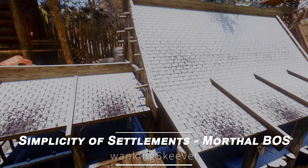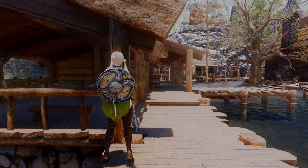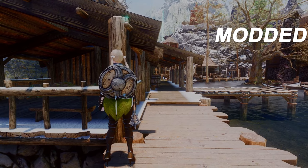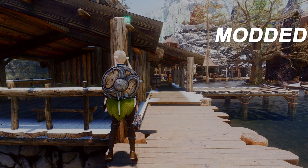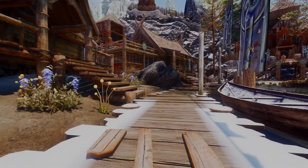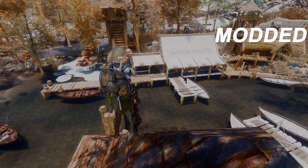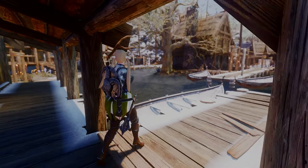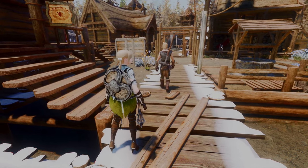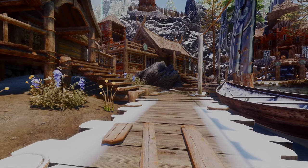Next up is Simplicity of Settlements Morthal Base Object Swapper. This mod uses the Base Object Swapper framework to make the snow in Morthal look more natural. For example, when used with Skyfall's Fortified Morthal, the snow accumulates on the sides of the paths, better representing the cold of Morthal. The original intention is to prevent snow from accumulating in the middle of paths where people walk and to vary snow accumulation on roofs depending on their position. If you want to experience realistic snow accumulation and improve the details of snow in Morthal, this mod is recommended.